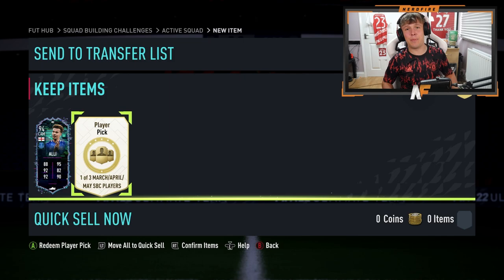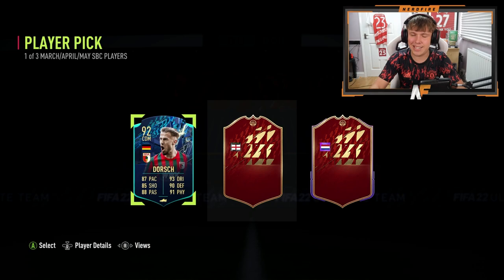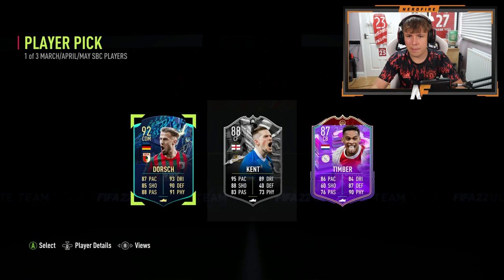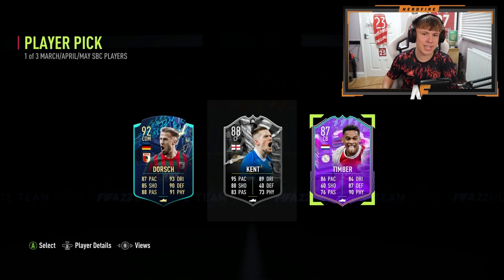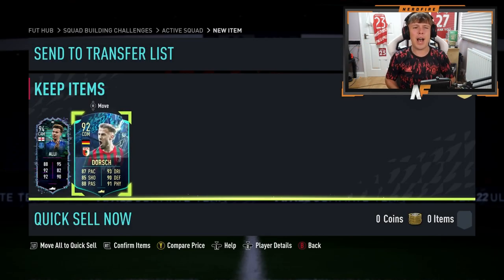Second RTG pick — these aren't looking that promising. First card is Dorsch, who we got on the main account. Second card is Ryan Kent. Third card looks like Timber. I didn't complete Kent on my main account, but I'm actually going to take Dorsch for the higher-rated fodder to do more SBCs on this account, since I can't remember the last time I actually played a game on it. Dele Alli stays in the club.